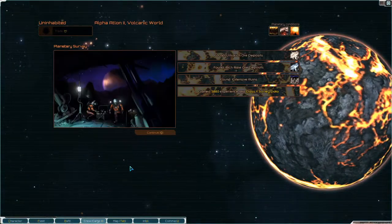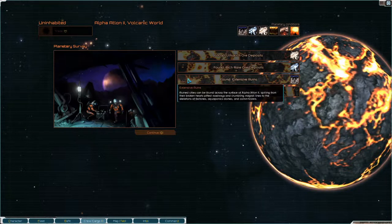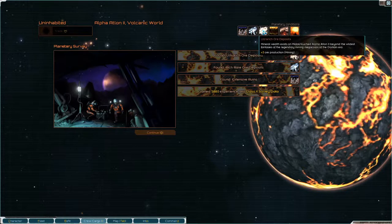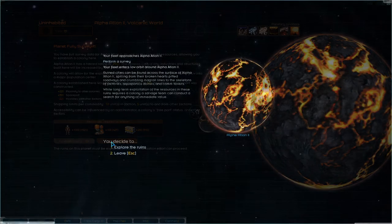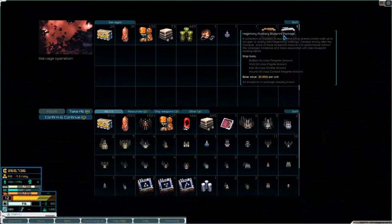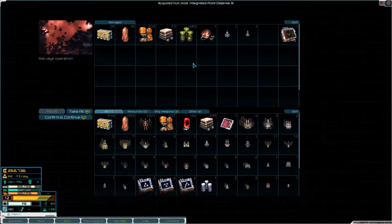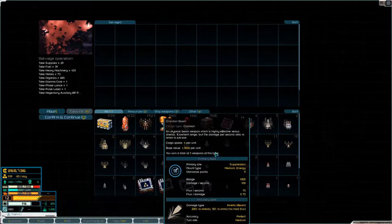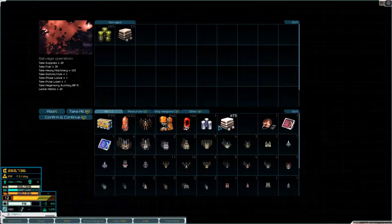We're definitely surveying those. Extensive ruins, Class 5 survey data — not bad. Ultra rich ore. Rich rare ore. For the ruins salvage: Hegemony Auxiliary blueprints we already know, Integrated Point Defense AI we'll learn. We got a Gamma Core. A lot of organics here but we can't carry everything, so we'll get rid of some organics and some metals.